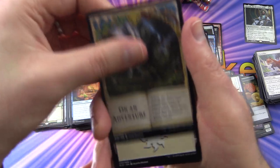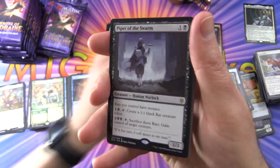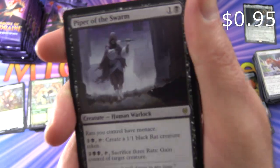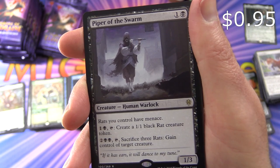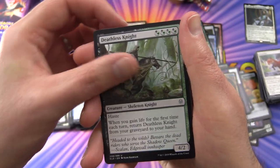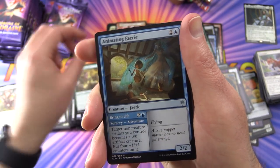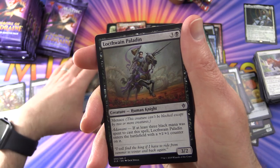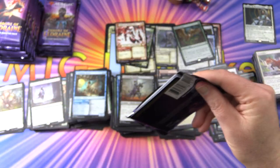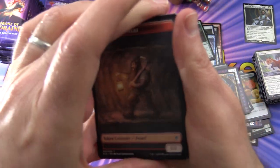So we are on an adventure, we get a Plains — and that is not a foil. Piper of the Swarm — this one's fun, you can create rats and gain control of creatures, very cool. Deathless Knight, Edgewall Innkeeper, Animating Fairy, and a Locthwain Paladin. Rip it all the way down — that's the ticket.